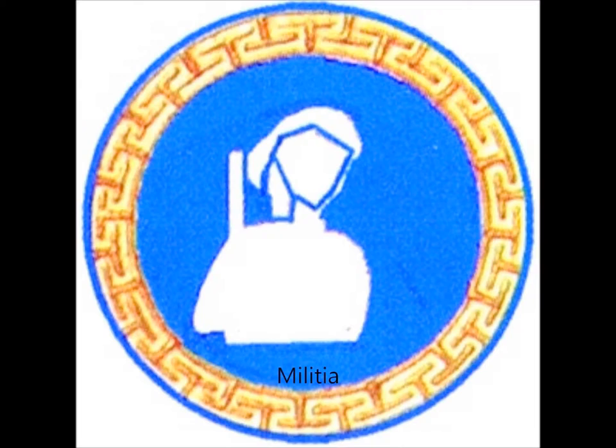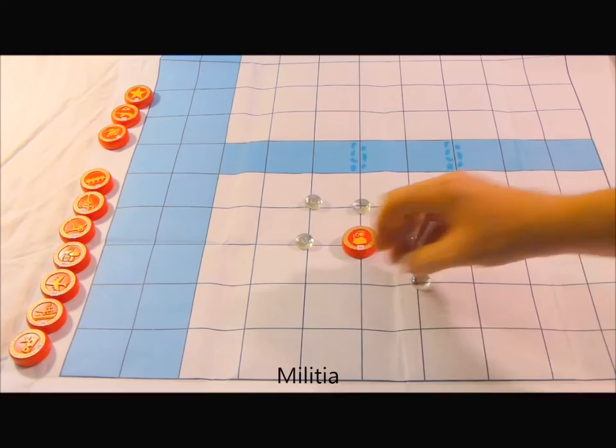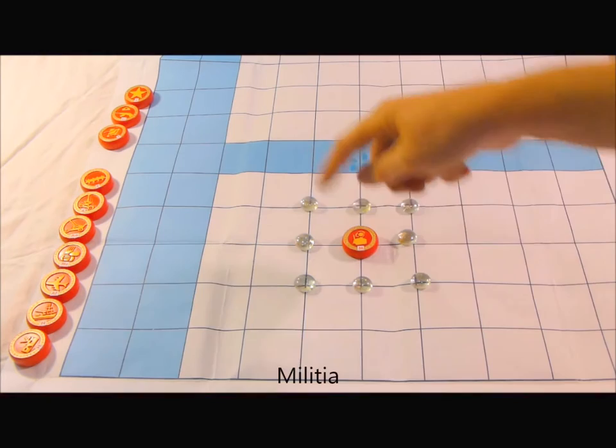The Militia can move one space in any direction, including diagonally. It crosses the river freely and has the same power of capture as it has of movement.